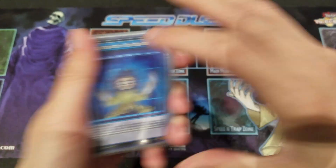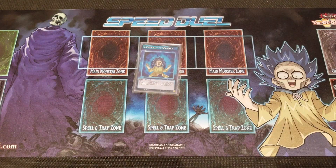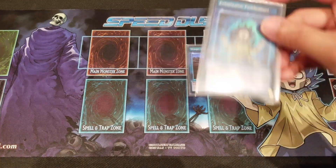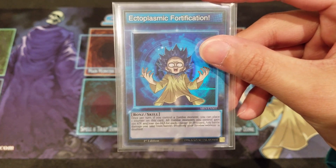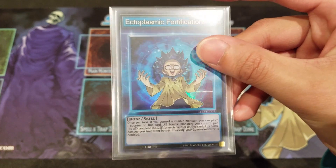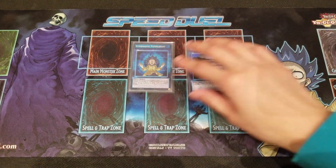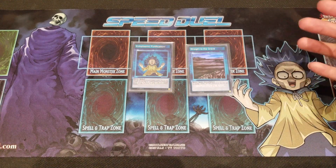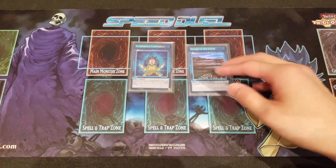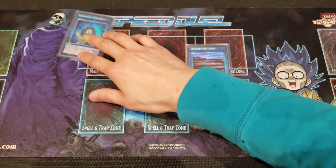There are two skills viable for this deck — choose one depending on your preference. The first is Ectoplasmic Fortification, which is really great and rewarding when you stack up counters to boost the attack of your Zombie monsters. However, the huge trade-off is that any damage you take involving Zombie type monsters is doubled.